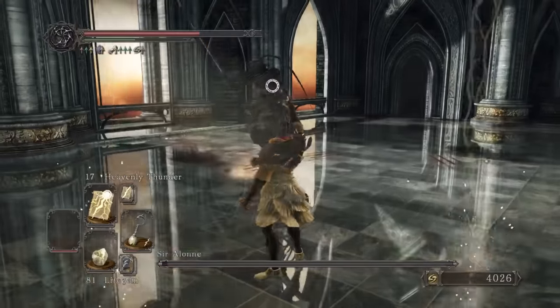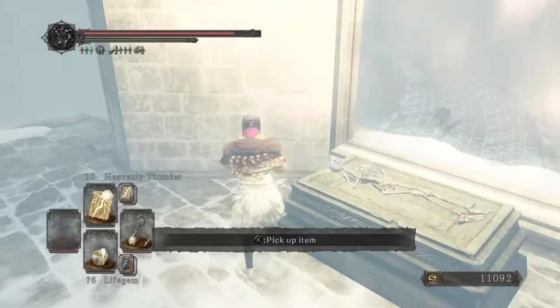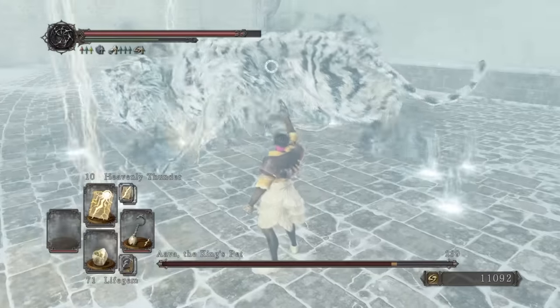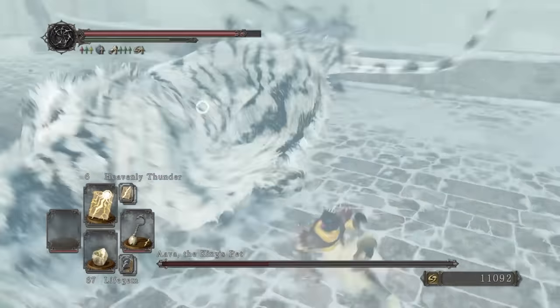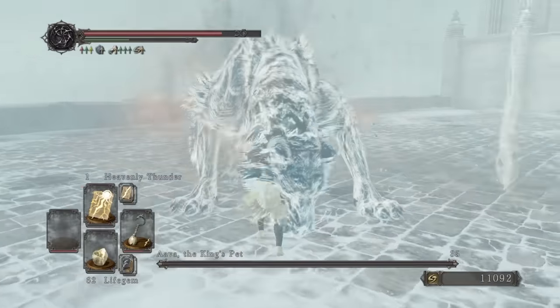This one took some real focus but this was only the tip of the iceberg. In Eleum Loyce we grab the eye of the tiger and then experience the thrill of the fight — well not really. Heavenly Thunder does great damage here due to Aava's widespread. Way above Aava-rage damage. Weird that it seemed to struggle with Sinh but Aava was fine, but anyway, we send this boss into a permanent catnap.